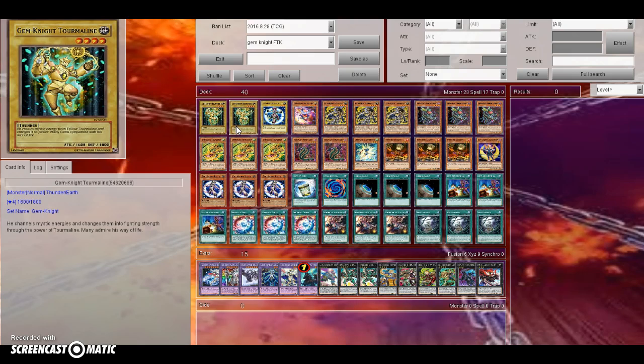Literally the only two differences between the build he showed off and this one is that I'm playing Tourmaline while the other one played Gemini Amber — they're literally the same thing. Capital G showed this off and he showed that it can do 10,000 burn damage, which it can. It's a very cool deck because this may be a somewhat competitive deck, especially since it's an FTK deck.